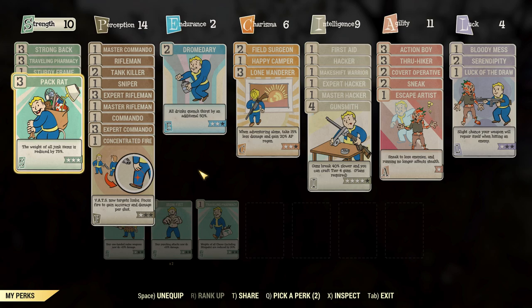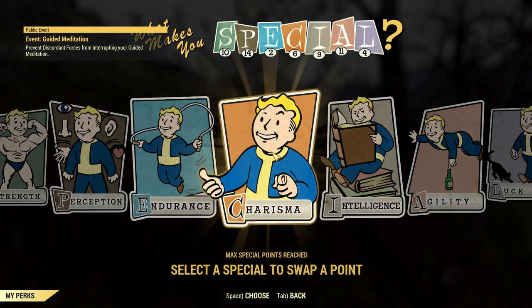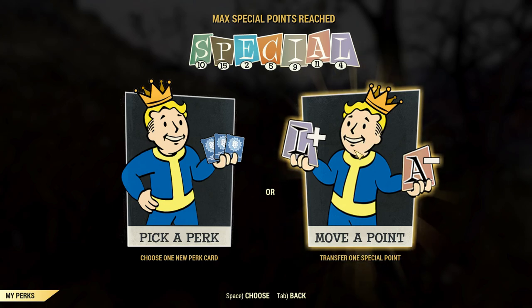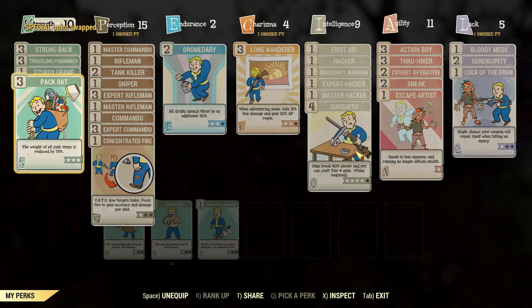I'm going to move from charisma to perception. Okay, I did that. And then we're going to move a point from charisma again to luck. There we go. So charisma's at four. I still don't really understand why this is three but it only has two stars. Concentrated fire is something that I want to put more points into.